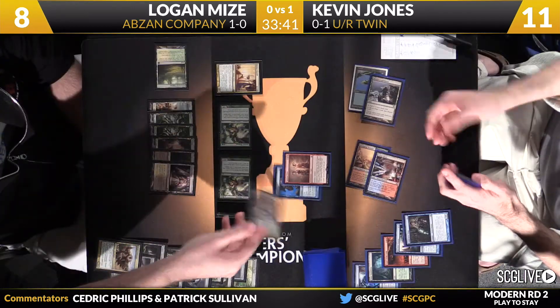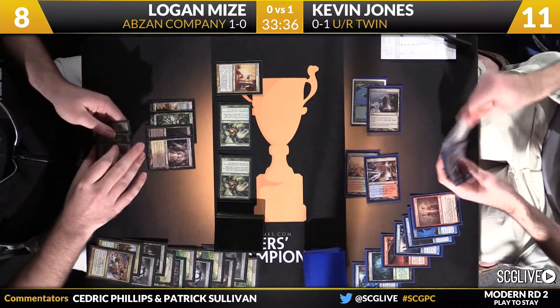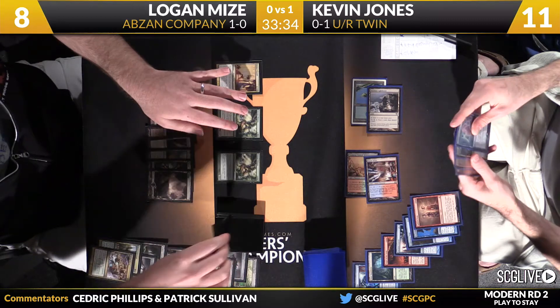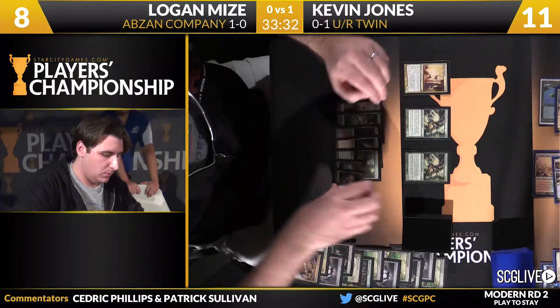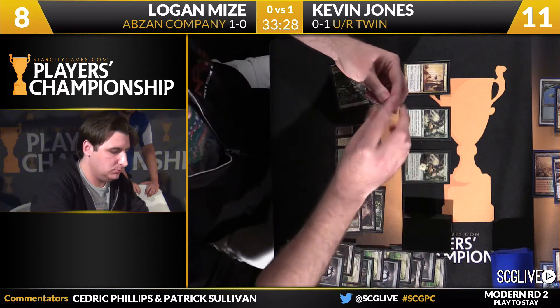That's a shoulder shrug. Yeah — an Abrupt Decay. You read it from here. Mize did a little bit of Hollywooding there. Not buying that he was that frustrated and then offered up the Pride Mage. And now Gavney Township off the top as well — all of a sudden it's a two-turn clock.